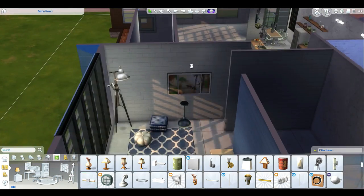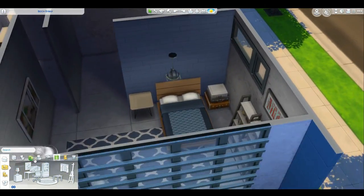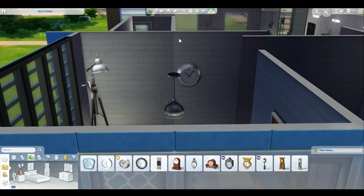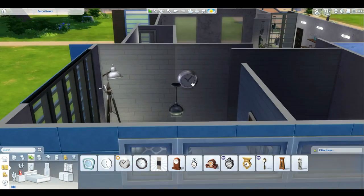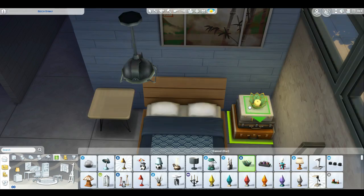I really liked the end result - the interior was really simple but really nice to look at and pleasing to the eye. Right now we're choosing the wall clock. I tried a lot of wall clocks but eventually went with the really simple one. I set it up a little bit, which is another nice feature in The Sims 4.